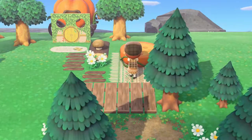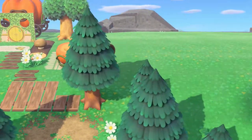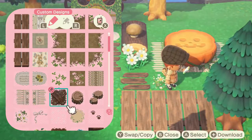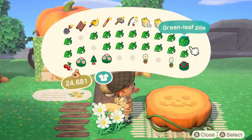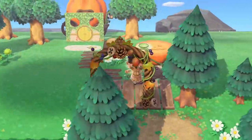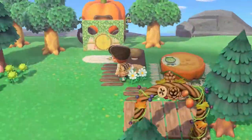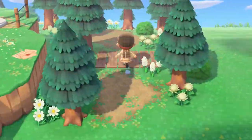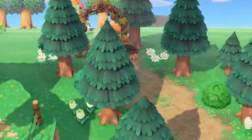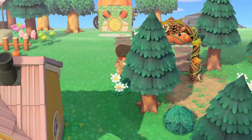To match the spooky carriage, I also added a spooky table. I think it matches a lot. I really loved how this area turned out because it reminded me a lot of fall. That arch right there definitely looks like fall and I just loved it. I honestly just want to do a whole fall island.